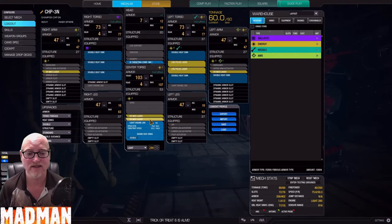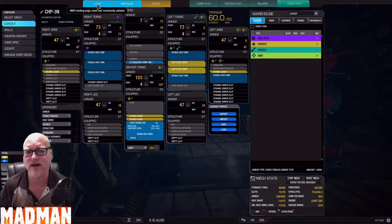We have ER mediums — one, two, three, four of them — and two large pulse lasers and heat sinks for a total heat dissipation of 1.41. We have a light engine 280, which I believe was the same engine I used in the other one as well. Oh, and a targeting computer.